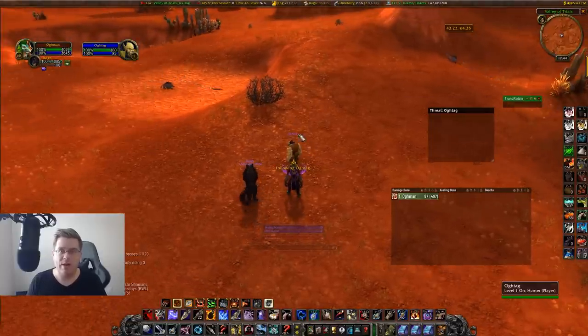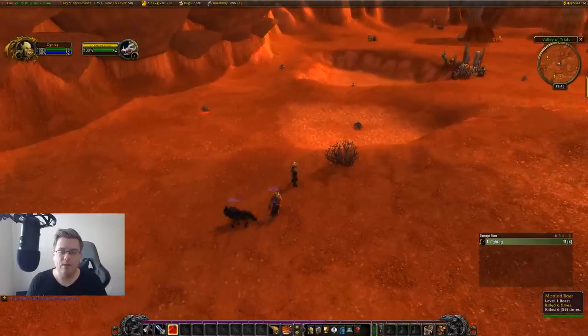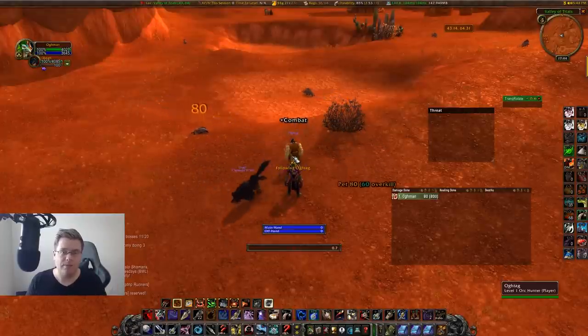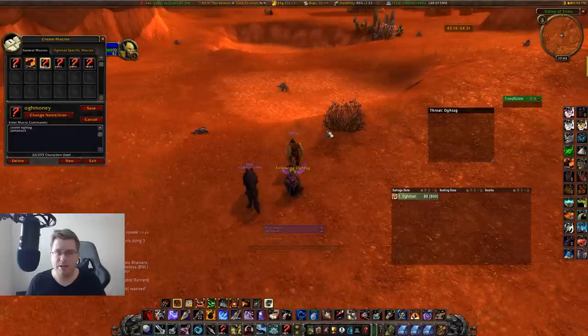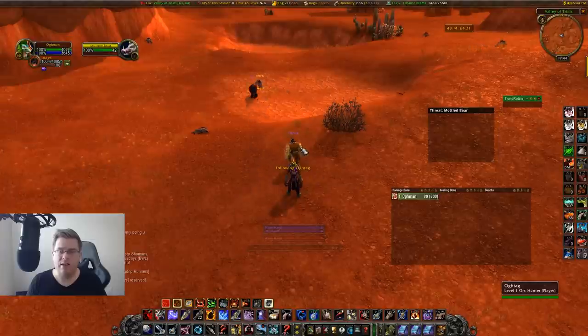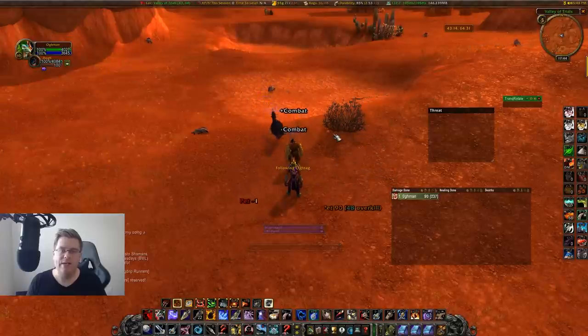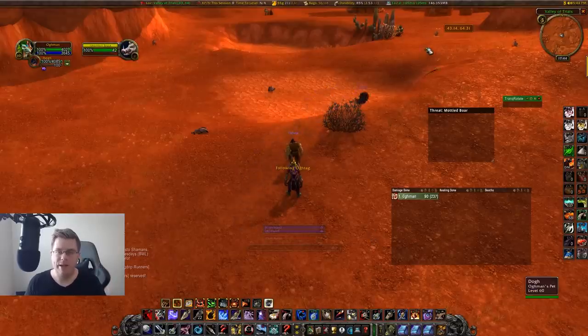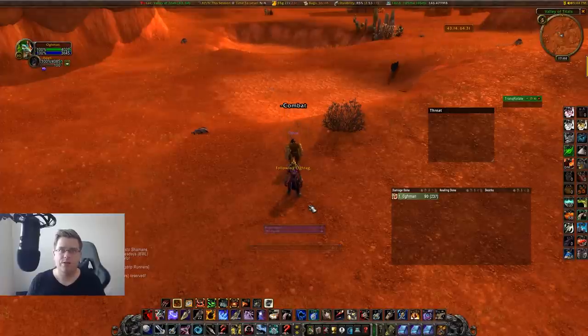How does the hunter mob tag quickly? When I mob tag, I just alt-tab, hit one button, and it's done. You set up a macro: slash assist, name of the player — so 'aug tag' in this example — then slash pet attack. You just hit this macro and it will assist whatever aug tag is targeting and attack. Even if I just targeted a mob without attacking it, my player would send the pet out to kill it. For pets, I recommend a cat or wolf with Dash, or the serpent pet from Zul'Gurub because it has a long-range ability.